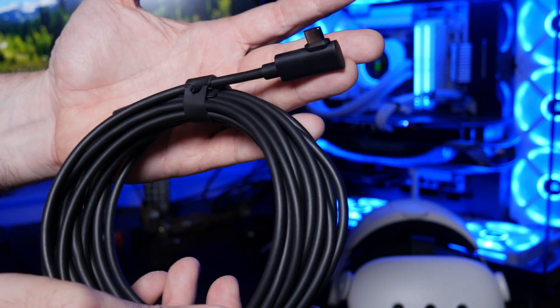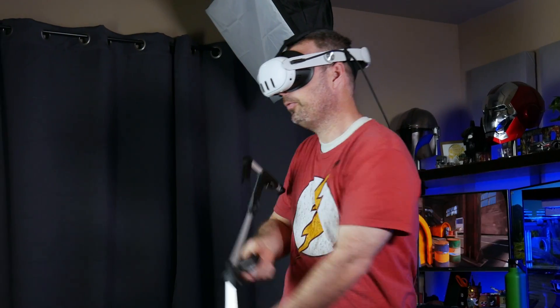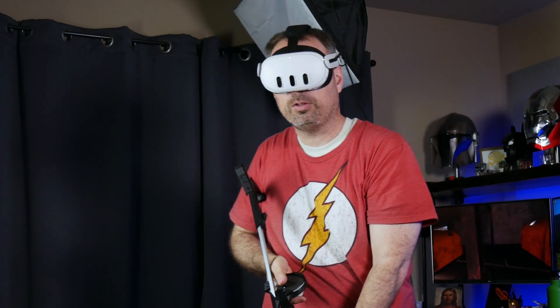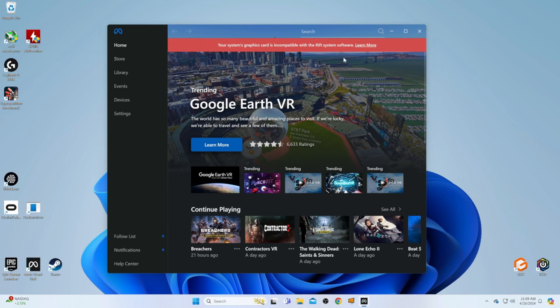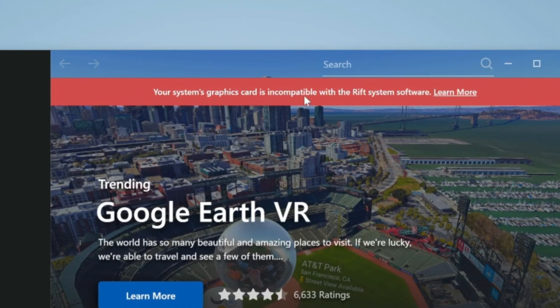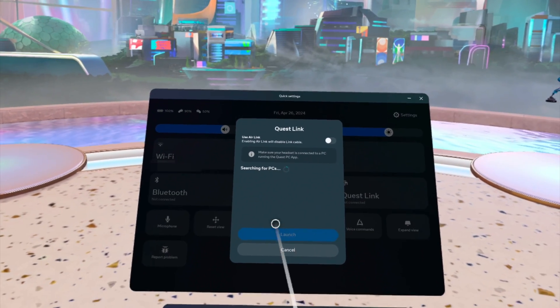The very first thing I wanted to try was Quest Link, because number one, it didn't work last time, and second, when I do my GPU VR performance videos, I like to use a link cable with my Quest headset because that way it removes any potential issues that may arise from playing PC VR wirelessly and gives us the best picture of what that GPU is capable of when it comes to running VR games. As soon as I loaded up the Meta Quest app on my test PC, I saw this red banner saying my system's graphics card is incompatible with the Rift system software. Sure enough, when I jumped into my headset, my PC didn't even show up in the Quest Link menu.